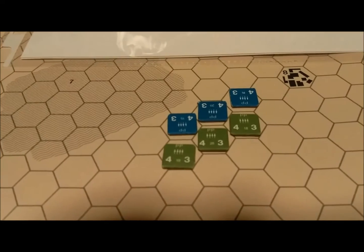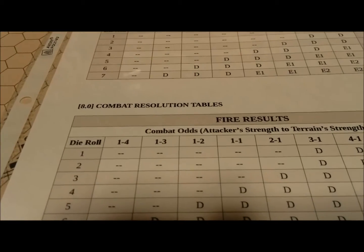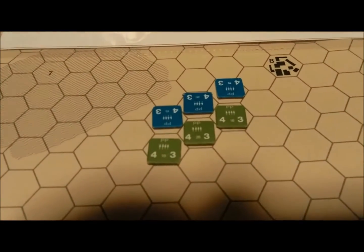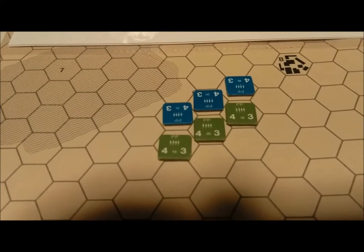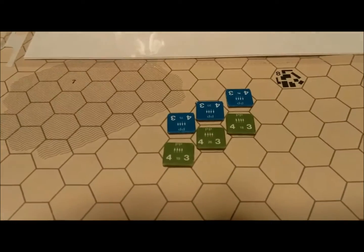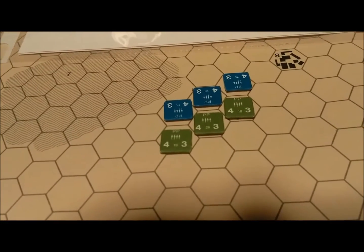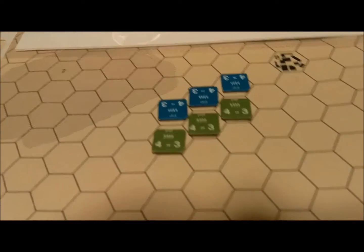First one is a 3 at 1-to-1, and that is nothing. We're going to make another 1-to-1 attack — middle column. Roll the 3, that is a miss. And finally, the right-hand column — the 3. All three misses in melee.